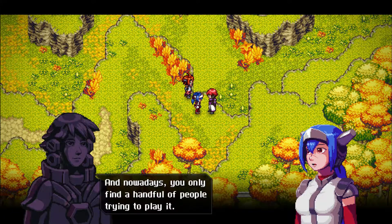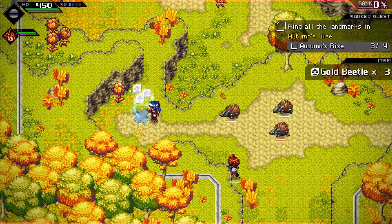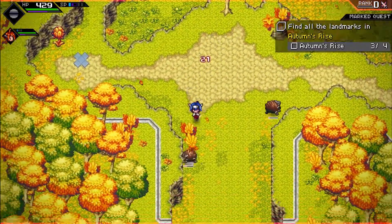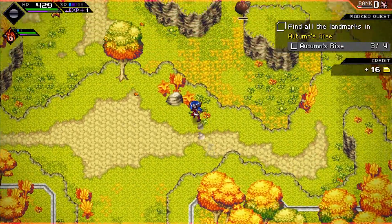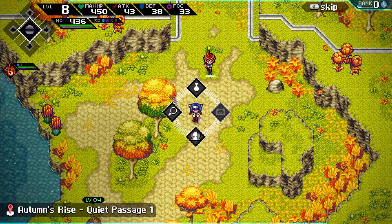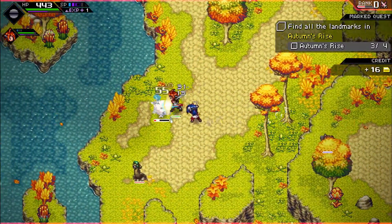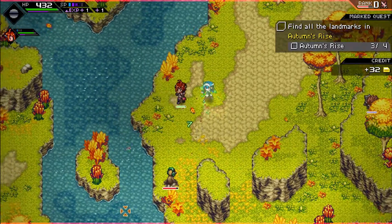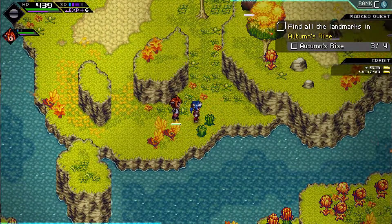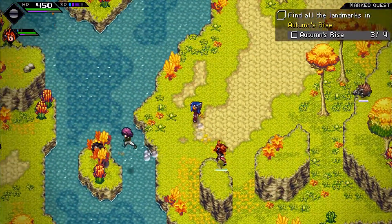Nowadays you only find a handful of people trying to play it. I just assumed it was some sort of PvP thing. Those hedgehogs are not happy with us — not that it matters, we can kick their butts easy these days. New area — what have we got? Looks like it's a landmark. I can't actually look at the map to see if there are any other pathways out of here because we're kind of in the middle of combat. There's another one to the left — might as well try looking into that.